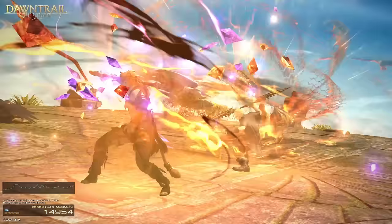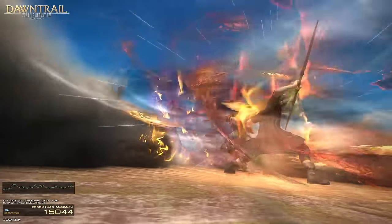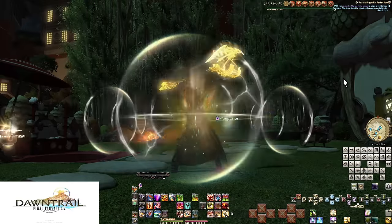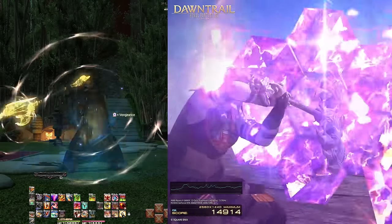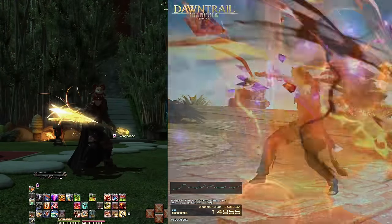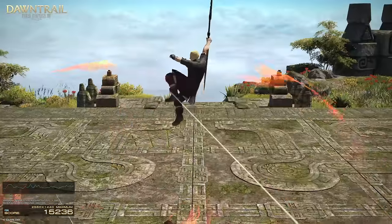And then the Warrior has Passage of Arms — is what you want me to say. I want you to look closely at this animation, now look at this animation, now look at them side by side. It's Vengeance. It's an upgraded Vengeance. Limit Breaks are Limit Breaks — it's cool.